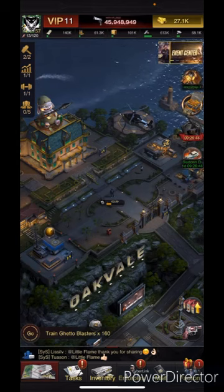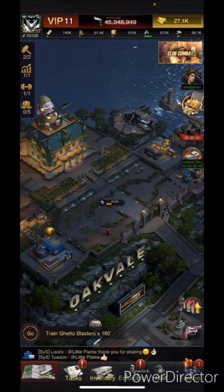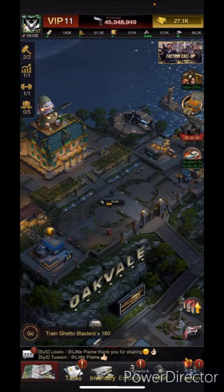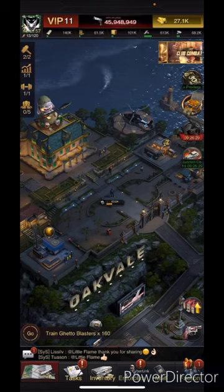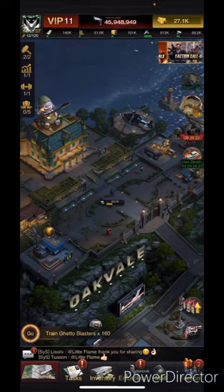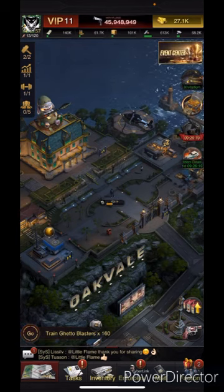First thing: what is a farm account? This would be a secondary account. Typically a lot of people will use them to produce resources, so you can just take all the resources you make there. If you use it for actually playing, it's typically called an alt account — for alternate. But farm account means pretty much you're just using it for resources.